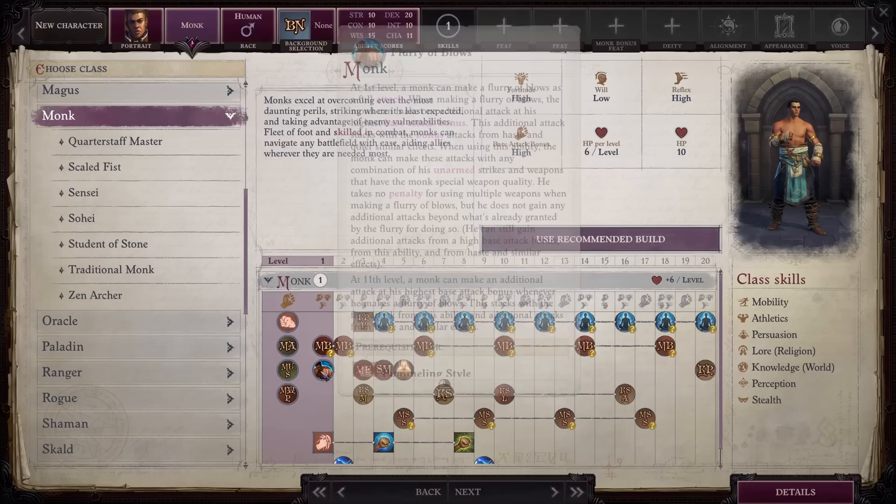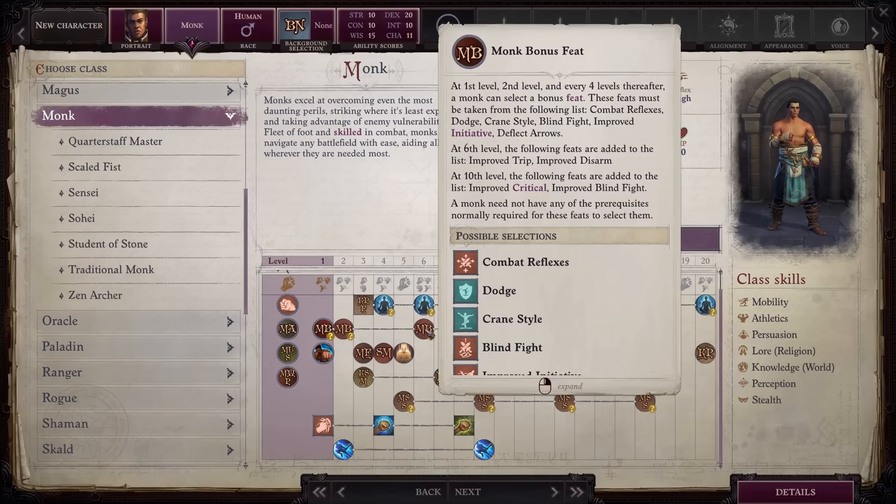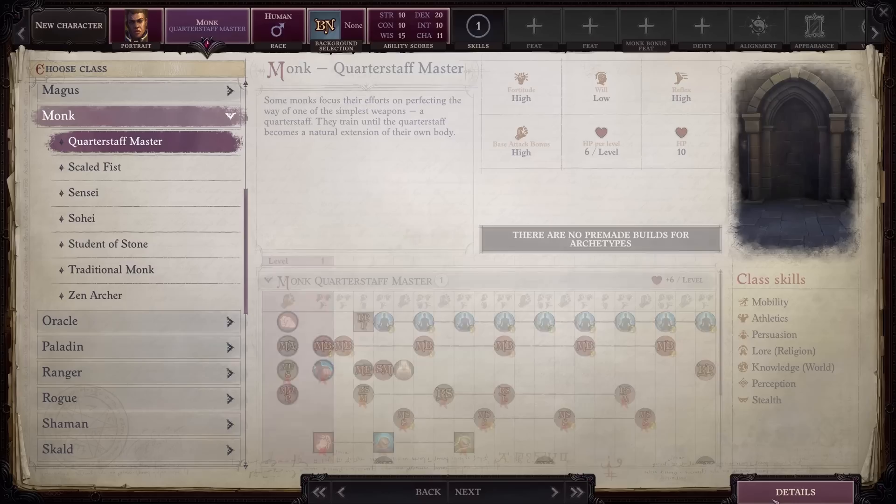Monks are absolutely fantastic both offensively and defensively. The only issue is I feel most of their power comes right up front, which is why so many people love using them for dips. They don't have a strong ramp up in power the way some of the other most powerful classes do, and that ever so slightly hurts their ranking.